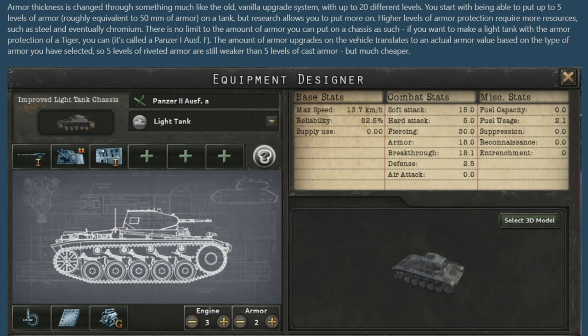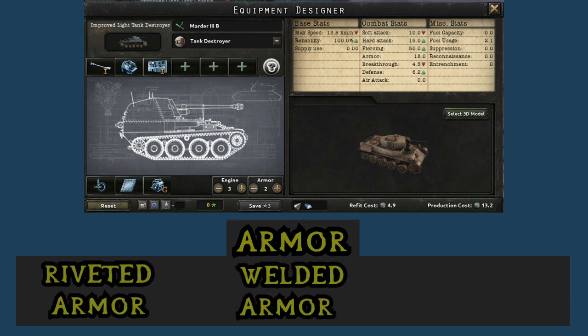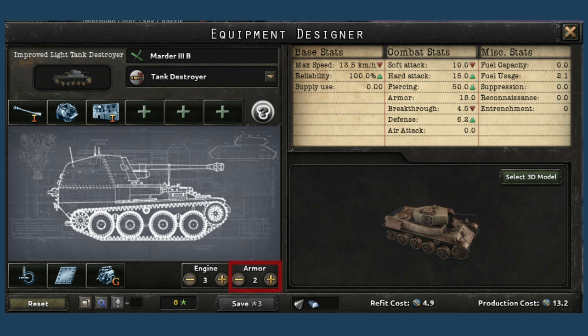The first module is armor, and unlike Man the Guns which had 576 different technologies to design your hull, this is far simpler — only three types of hull. Riveted armor is the cheap weak kind, welded armor is your roughly okay middle-ground cost-efficient version, and cast armor is your super strong heavy tank version. After picking one, you invest points into how thick you want the armor to be, which can go up to 20 different levels — for example, five levels would be roughly equivalent to 50 millimeters of armor. As you progress down the tech tree you unlock higher armor amounts up to that cap of 20. The more armor you add the heavier it gets, the more resources it consumes, and your reliability budget drops.